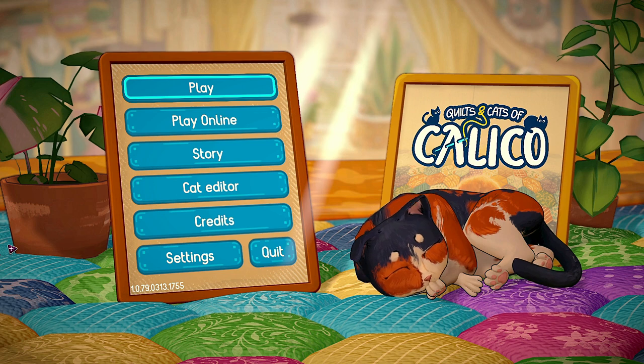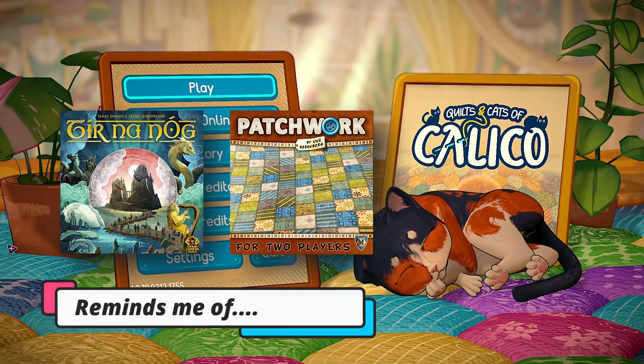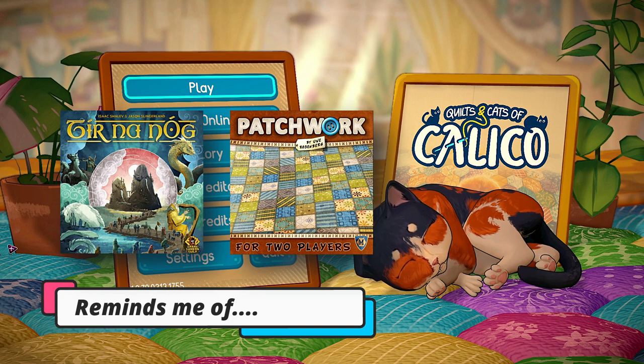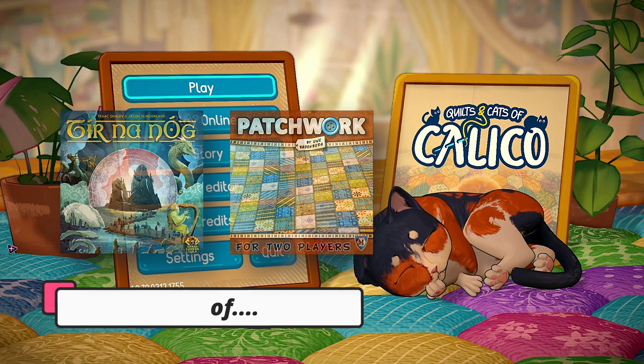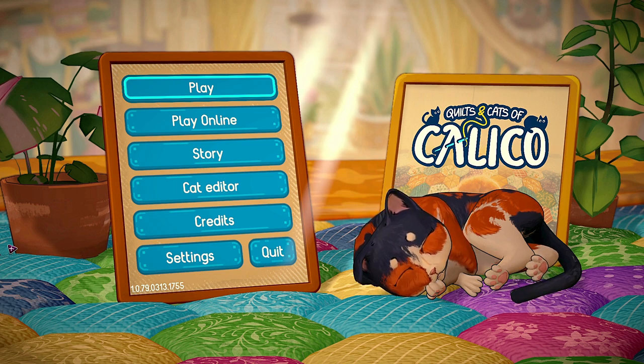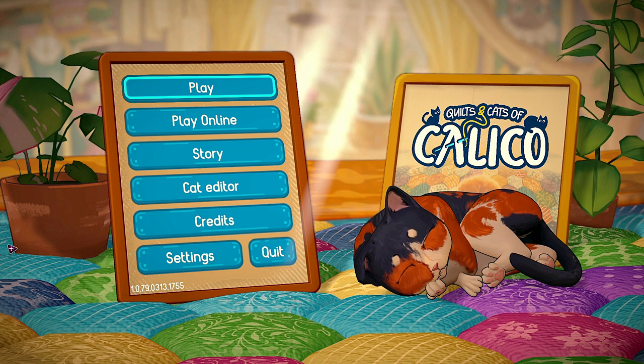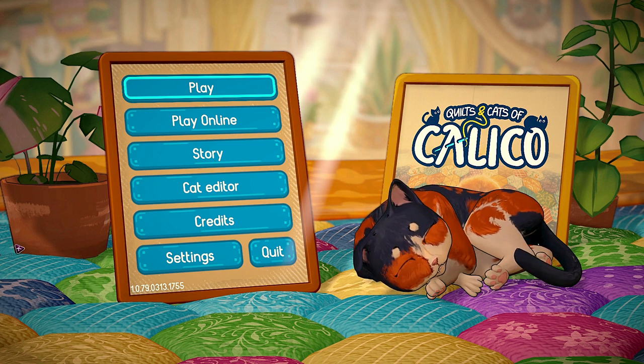Essentially this is an abstract game where there are patches that have scoring criteria, and if you put patches around the scoring patch that meet that criteria, you're going to get points. But it's also sort of a point salad, because you get points for matching cat patterns, for color patterns, for getting enough buttons, and all this stuff.